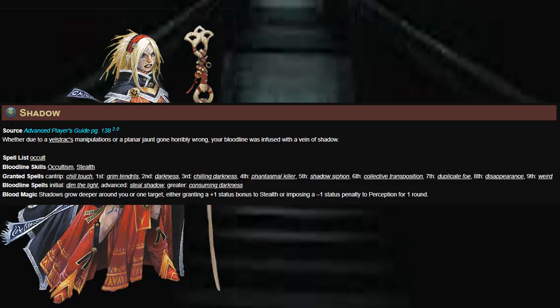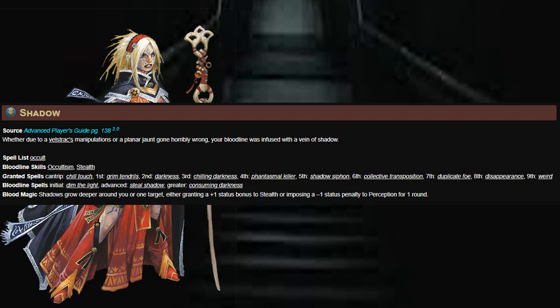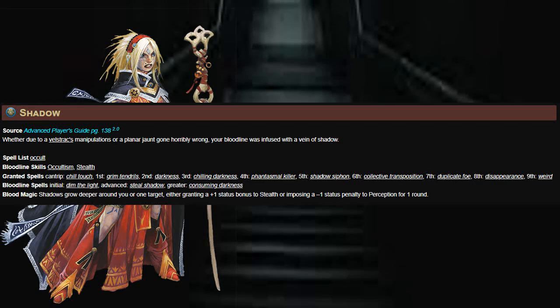Alright guys, time for another teamwork build. Let's get into it. Today we're building a Shadow Bloodline Sorcerer. The Shadow Bloodline will give us the Occult Spell List, which I consider to be the best teamwork spell list in this system.